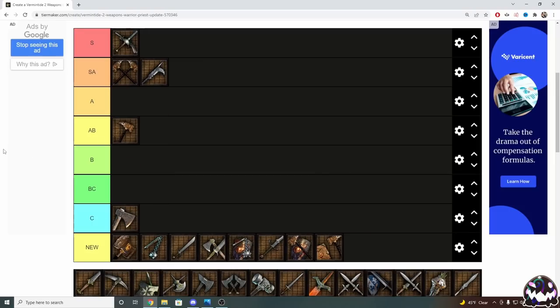Speaking of one-handed weapons, moving on to One-Handed Hammer. It's the equivalent of Barden's One-Handed Hammer and Kruber's One-Handed Mace; however, I wouldn't put it as high as those, because there are better options you can take on Salt Spire. I'm going to leave One-Handed Hammer in A-B tier because it is still a very solid weapon, but there are just better options available.